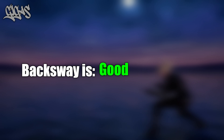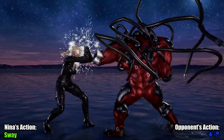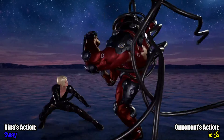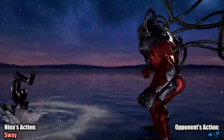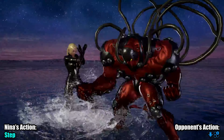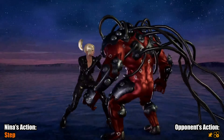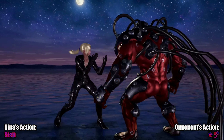Gigas. Another big fella, another character that ground pounds any attempt at backsway. The difference here is that you can't really step a lot of his stuff too well either. Sidewalk right can avoid a few things, but can still be risky. Good thing for us, Gigas is terribly unsafe a lot of the time.